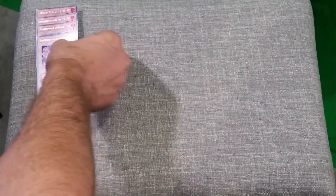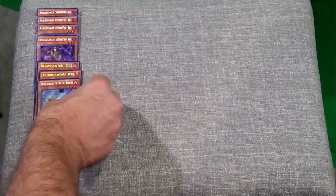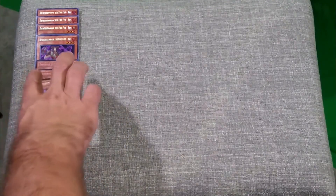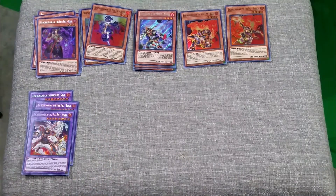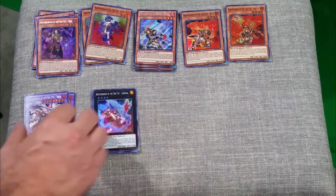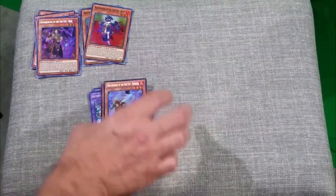Here is my pull. I got four Brotherhood of the Fire Fist Ram, three Brotherhood of the Fire Fist Rooster, three Brotherhood of the Fire Fist Spirit, one Bear, one Gorilla, three Brotherhood of the Fire Fist Swan, and three Brotherhood of the Fire Fist Cardinal.